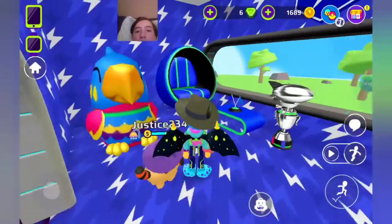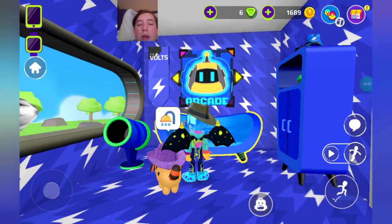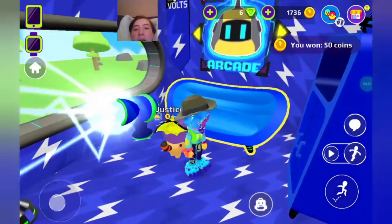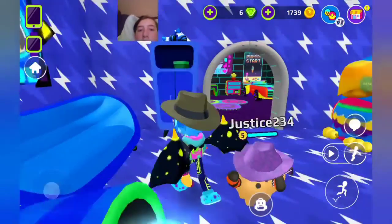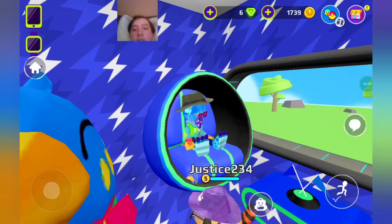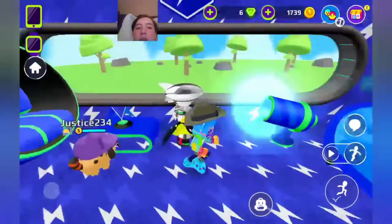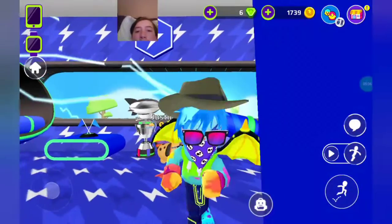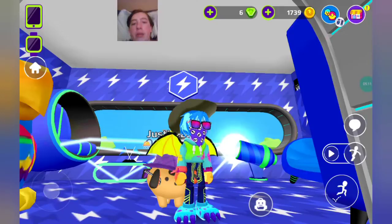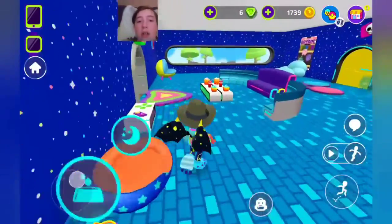Over here is all about the blue scene. We got a poster, a Fultz team poster, a blue couch, an electricity cannon, a blue wardrobe. Hello birdie. Got a seating area that's floating. Got a table right here, and my trophy, and my Fultz podium thing.